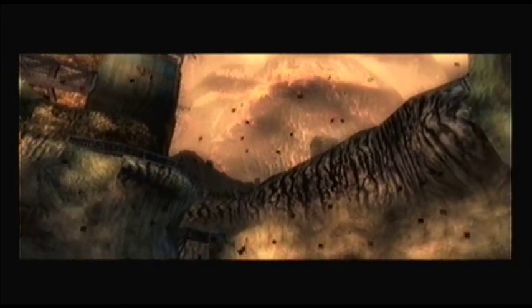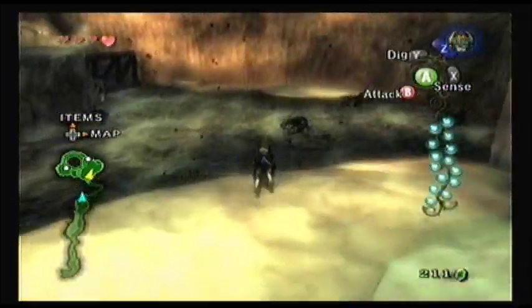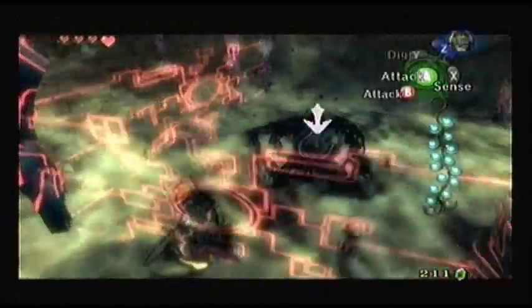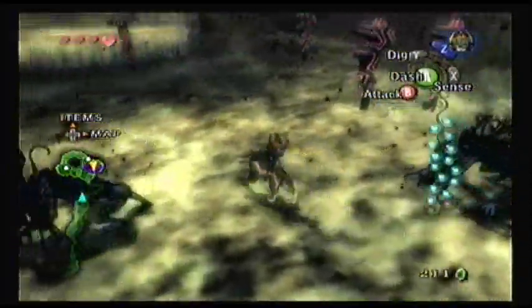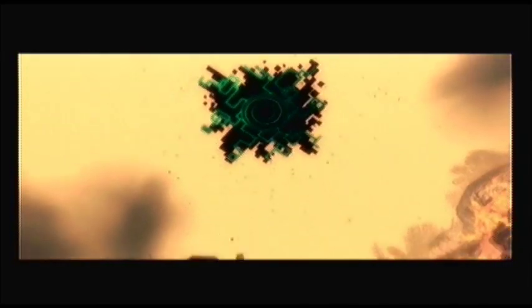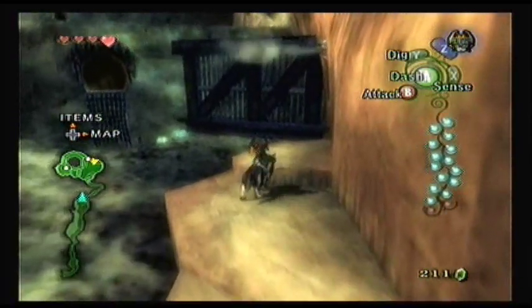We figure out that this is Death Mountain, which is interesting. They followed the same format as Ocarina of Time, where Kakariko Village is right at the foot of Death Mountain. Timeline theorists have put this game before Ocarina of Time, so that might be why — but I personally just really couldn't care less. We'll open up another portal, which hints that this area will become important later on, and we need to collect those final two tears to stop doing this tedious task.